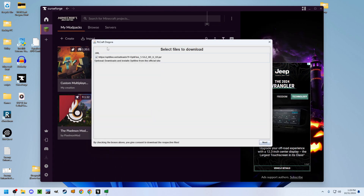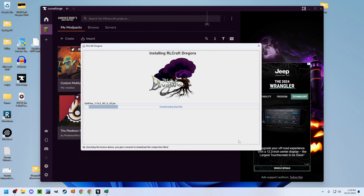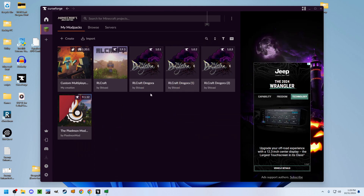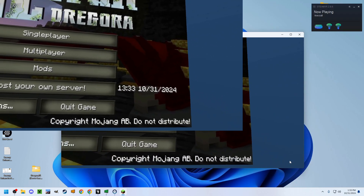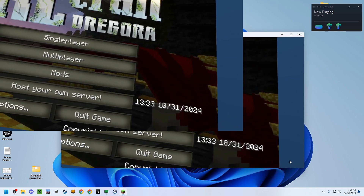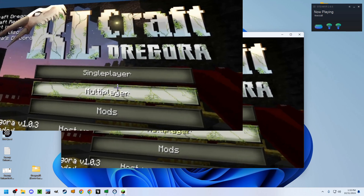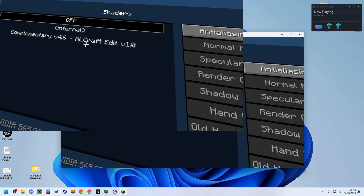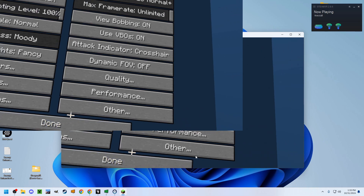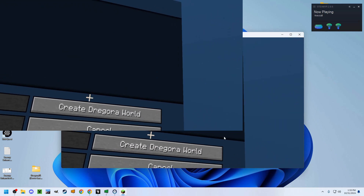If you're playing RLCraft Dragora, it will pop up an installation window — click Next and wait for it to install. It is very likely that you crash on your first time trying to launch the game — just launch it again, it doesn't mean you did anything wrong. Before you create a world, go to video settings and turn off shaders. If you have any shaders enabled, it might crash when trying to join or create any worlds.